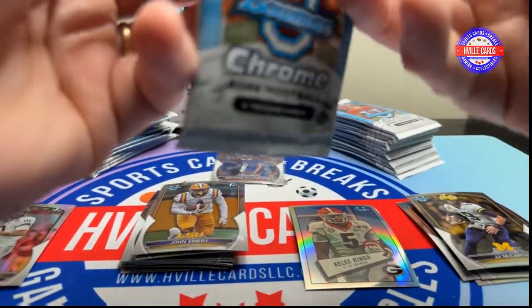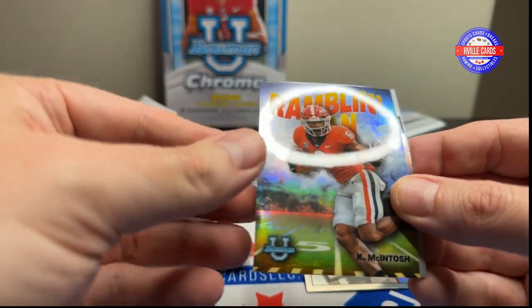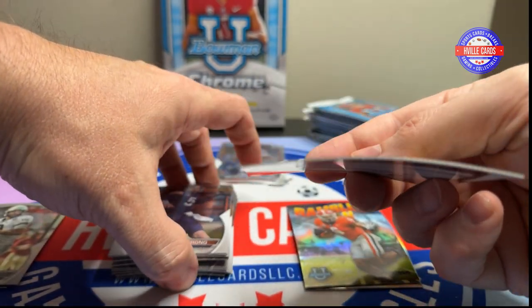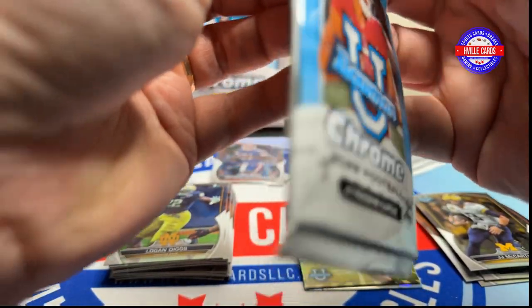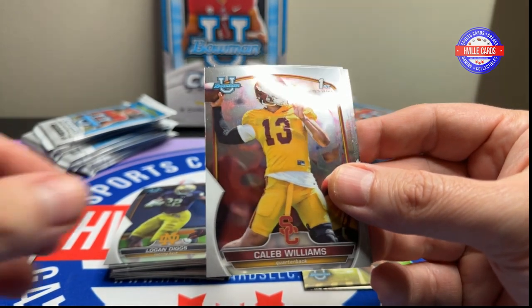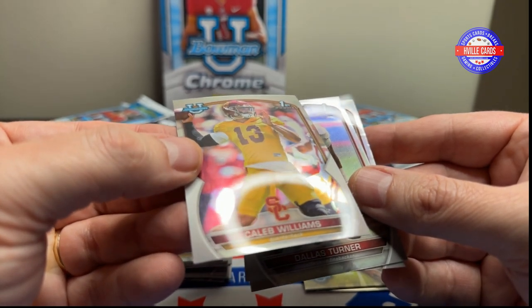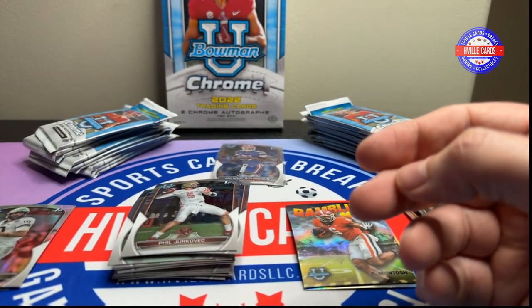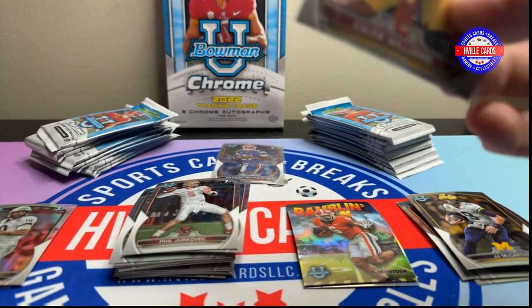I forgot these packs sometimes give me trouble. Got a Will Rogers, Ramlin McIntosh, Brennan Armstrong, and a Logan Diggs. That is going to be annoying. Alright — Hendon Hooker, Caleb Williams! I think this is my first one without a print line. Dallas Turner. And Phil Jerkovic. I'll put Caleb in one of these sleeves — it'll help flatten them out too.